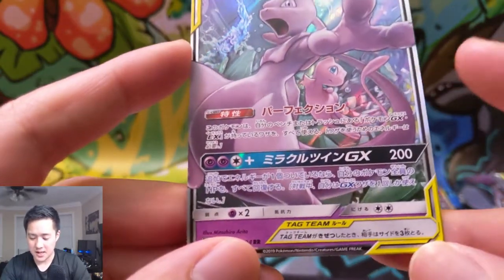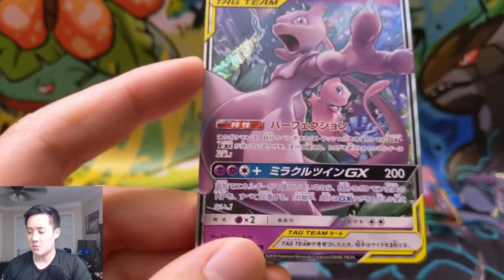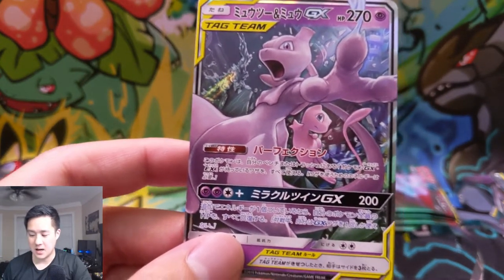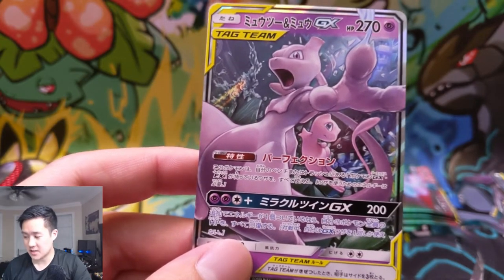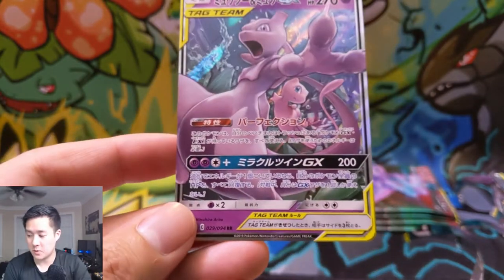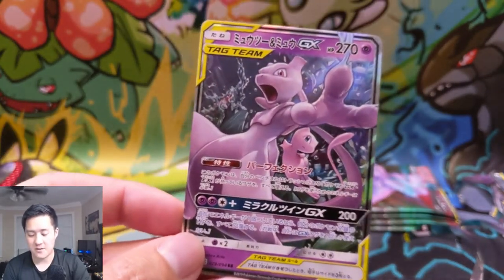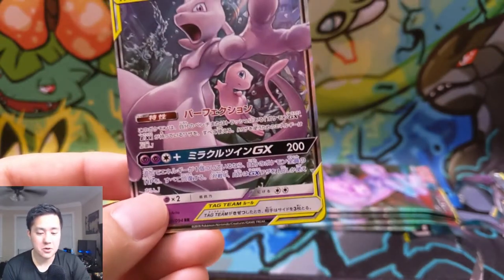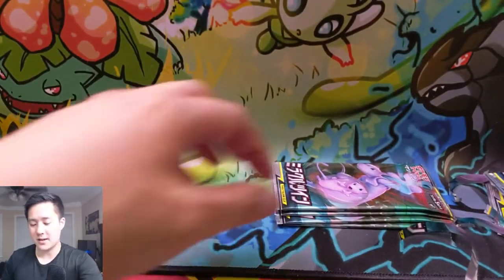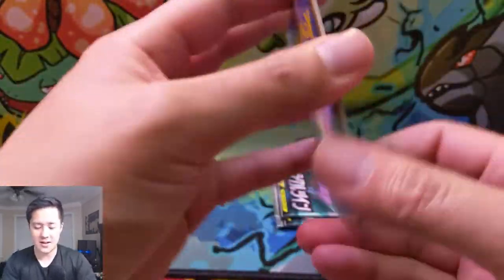The Mew Mewtwo. The GX wasn't all that exciting, but the really cool thing about this is that this tag team can use any attacks from any of your GX or EX Pokemon. And then Miracle Twin — 200 damage, this Pokemon has one extra energy attached to it, heal all damage from all your Pokemon. That's actually pretty good to have in your back pocket. If you can get some good GXs with solid attacks, this card can be really useful — just like a wild card that can threaten anything.